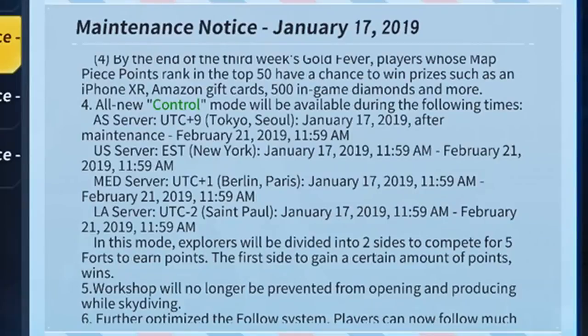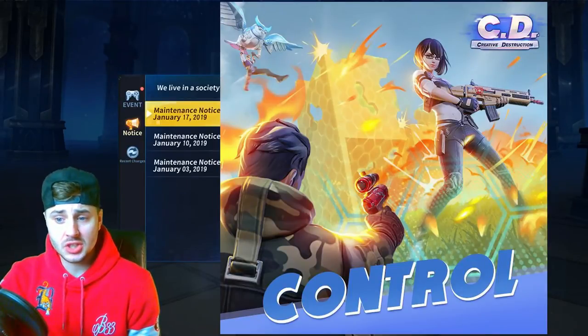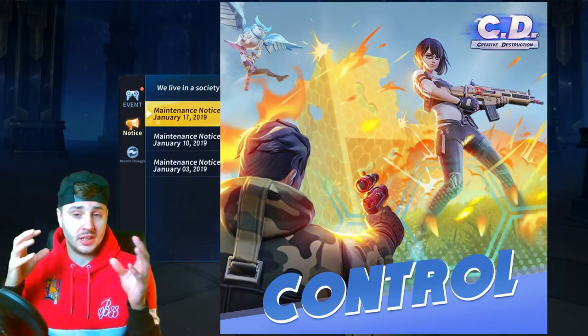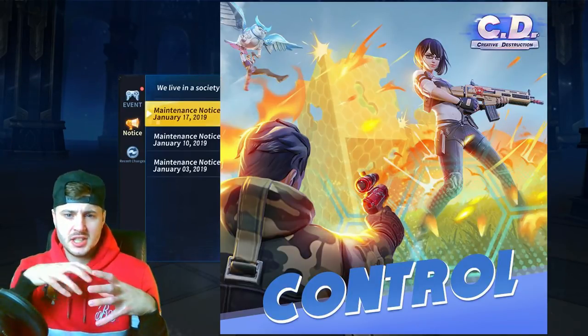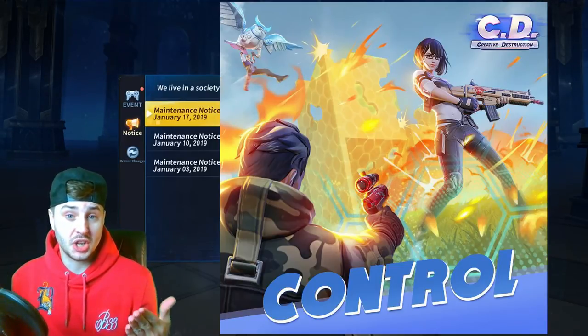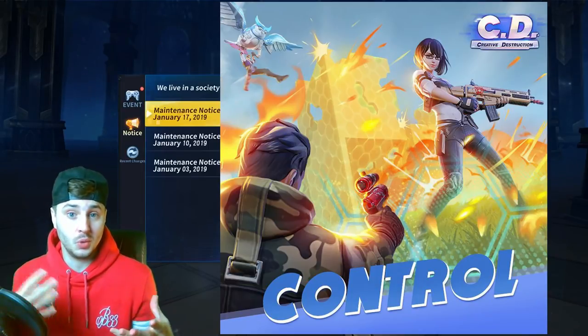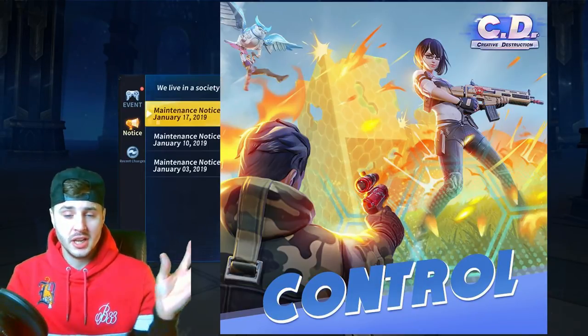There's an all-new Control Mode coming out, available on January 17th on all four servers — make sure you check that out. Basically in this mode, Explorers will be divided into two sides to compete for five forts to earn points. It looks like you'll have forts you have to take control of, kind of like a King of the Hill sort of thing. It sounds like an amazing game mode — you can work in teams to go against other people; it's gonna be a big battle.